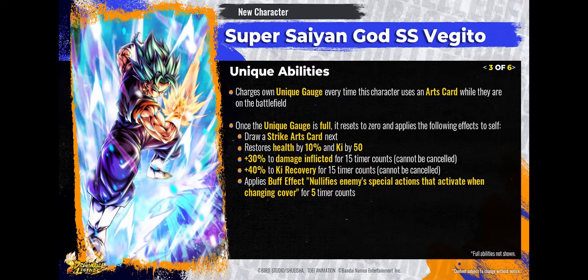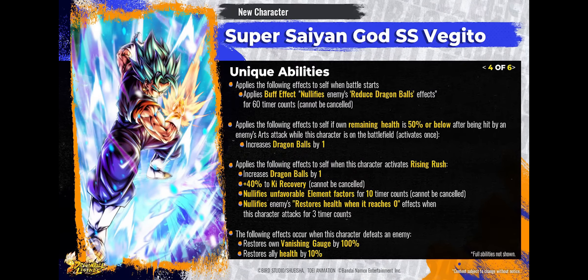The art is over the top compared to the fan art done by BLZ on Twitter — shout out to him. He reduces Dragon Balls and nullifies buff effects, getting Dragon Balls so he can Rising Rush easily. He nullifies element disadvantage for 10 counts — so if he has a disadvantage against Blue he can just nullify that. He gets endurance, takes away the enemy's endurance, gets his vanishing gauge back when he destroys an enemy, and recovers health. By all means, he is a monster and he's going to dominate PVP.